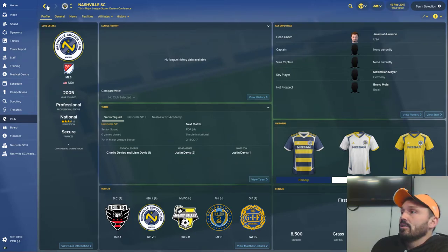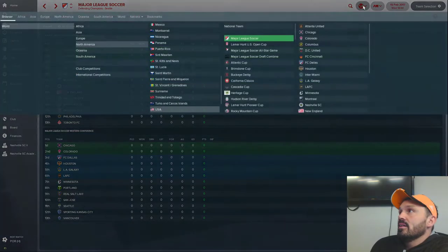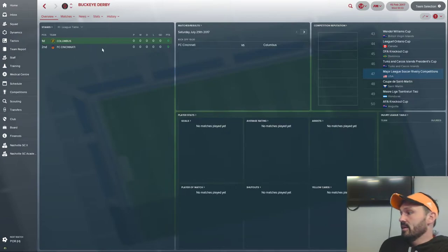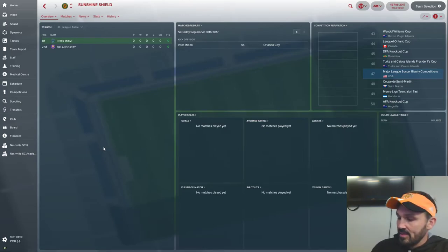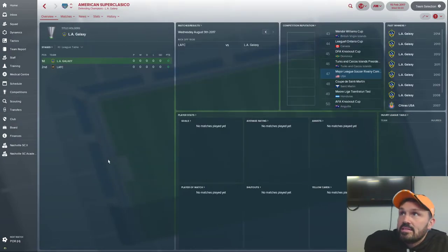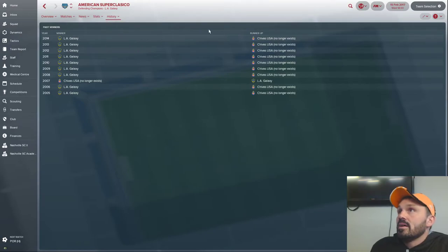That covers MLS. The all-star game still happens and the drafts all still occur. I also added a couple of rivalry competitions: results between Columbus and Cincinnati factor into the Buckeye Derby, since Ohio is the state where both clubs are. The Sunshine Shield is a Florida state championship between Miami and Orlando — Florida being the Sunshine State. I also revived the American Super Clásico between the Galaxy and LAFC; it used to be the Galaxy and Chivas USA.